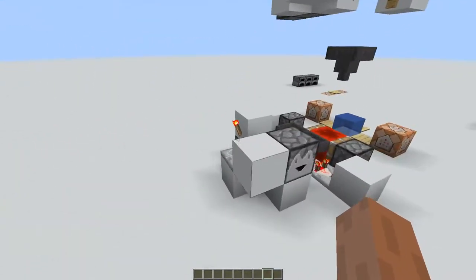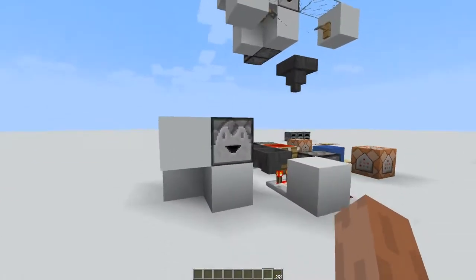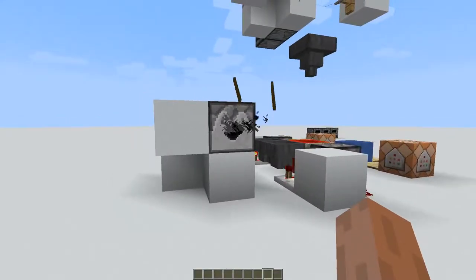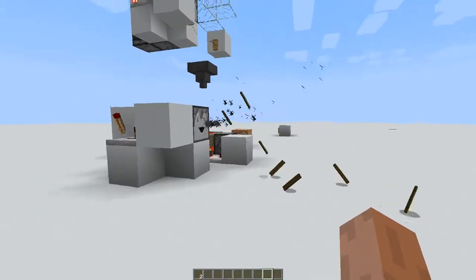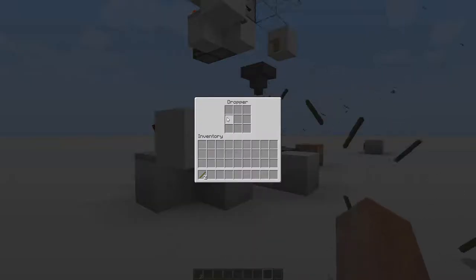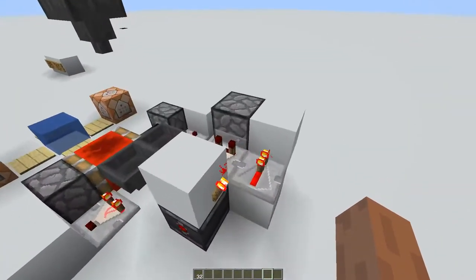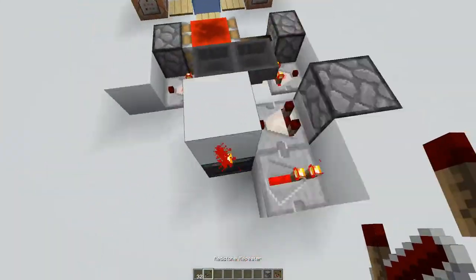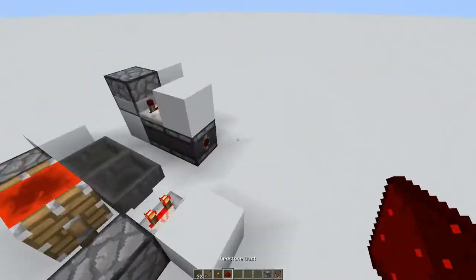The first thing is this dispenser mechanism. If I get 32 items and throw them into this dropper, it will actually dispense all of them one by one. This is a more compact design than some others you may have seen. Let me build one of the other designs and show you how they are usually built.